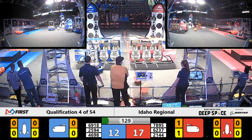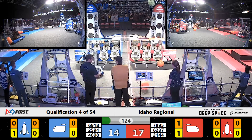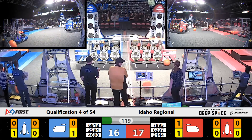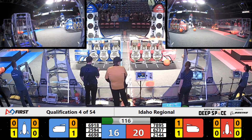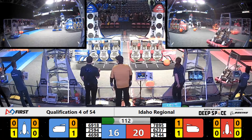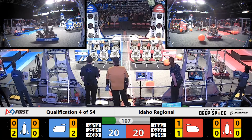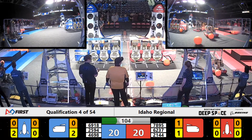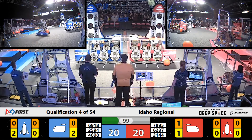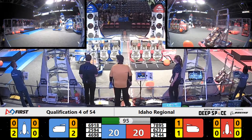2594 working to finish up that last hatch panel on this side of the cargo ship. 6918 grabbing a hatch panel at the loading station as their alliance partners do the same. 6237 just getting blocked a little bit by cargo but they clear it out of the way. Their robot Sunshine definitely looks like a sign as the cargo follows this big orange bucket on top. 6918 grabbing another hatch panel to the loading station — those loading stations are helpful for making sure the hatch panels are in the correct orientation for the robots.